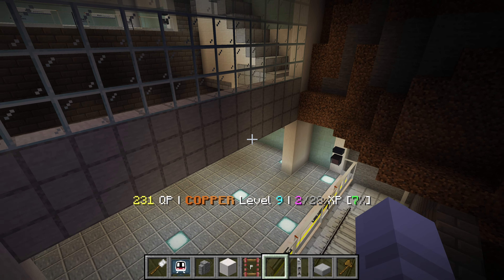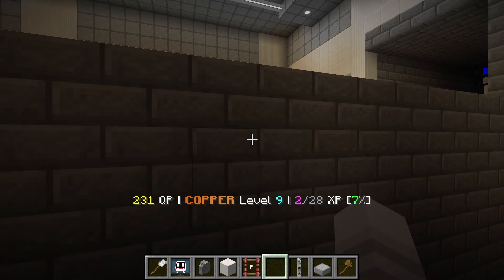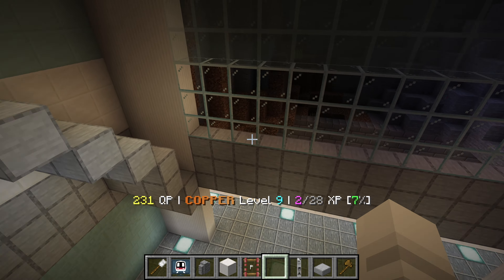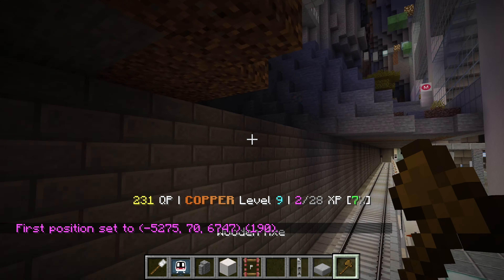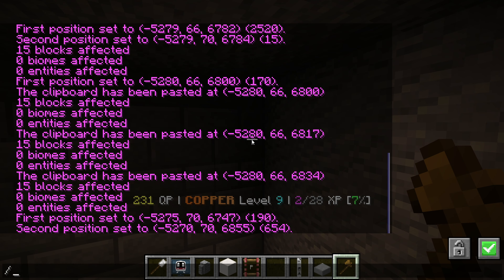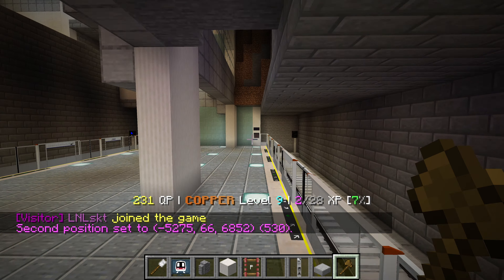I do want to patch up this area. The other side has a five-block tunnel with stone bricks as the roof, so if I do a five-block tunnel here as well — one, two, three, four, five — this part can be all stone brick. I'm pretty excited to start building, if you can't tell. I also previously mentioned I want to do platform screen doors instead, since this is more of an enclosed area. Before I delete anything, I'll mark where the door positions are so I don't have to check again.